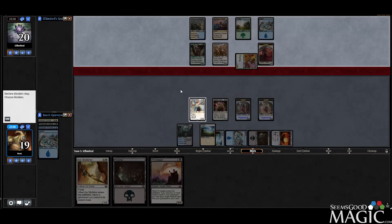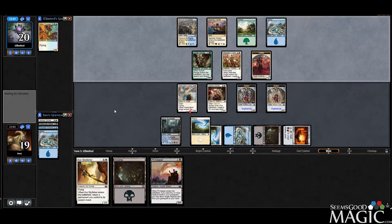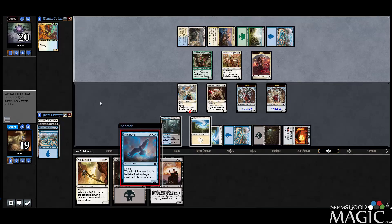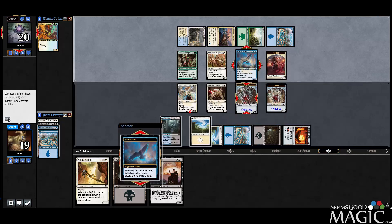We'll block the 2/3 and kill it. Mistraven comes out from our opponent. They're bouncing our Golem, which does make sense.